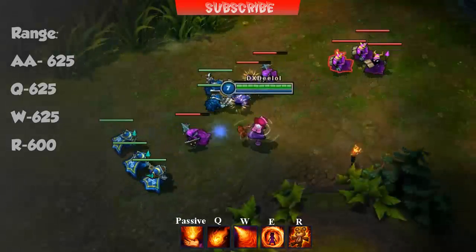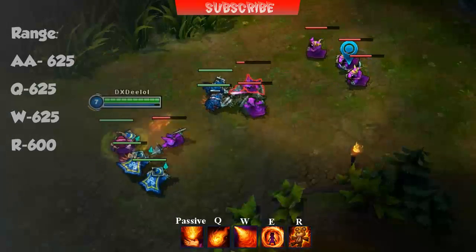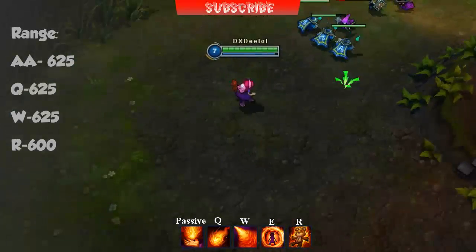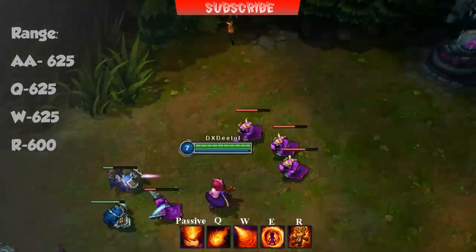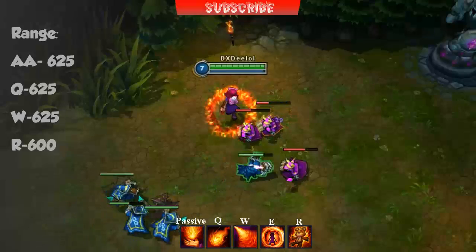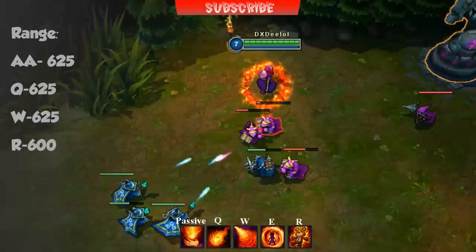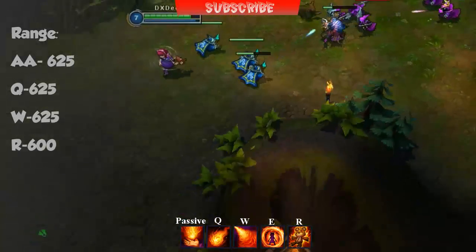Annie's W Incinerate is a fire blast in the direction she is facing. It's a great way to clear waves and also to proc multiple stuns with her passive, so all the targets you catch in the ability will be stunned if your passive is up. It has 625 range just like the Q and scales 75% with your maximum ability power.